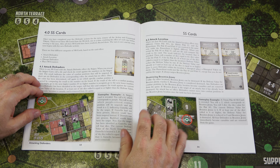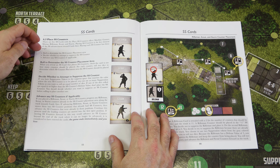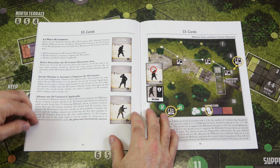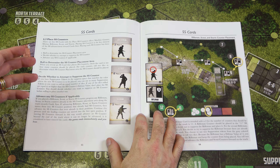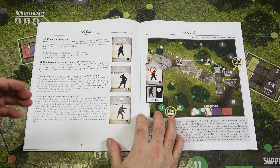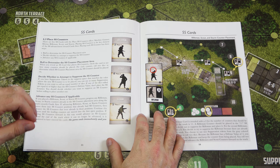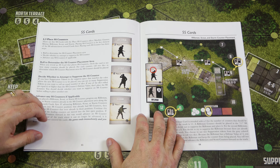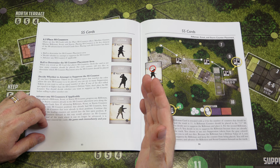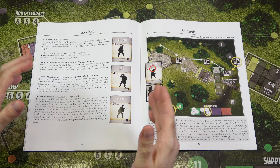Then we get to the SS cards covering attack defenders, attack location, and destroying the Besotten Jenny. When SS counters are placed, you roll to determine placement and can attempt to suppress the counter. It's important to maintain good suppression around the advancement tracks — if you already have suppression counters in a spot where an enemy unit would be placed, you can roll dice to prevent it from being placed there.